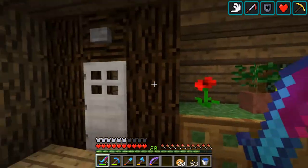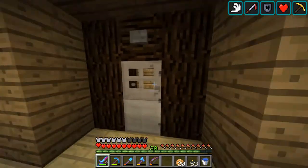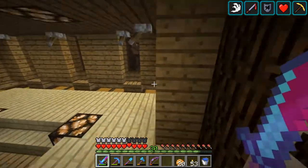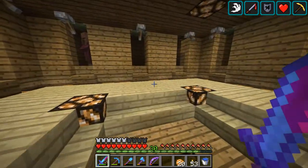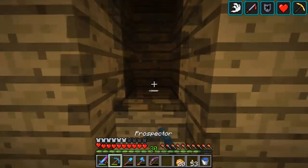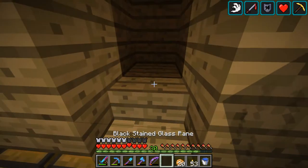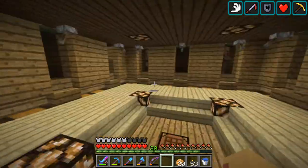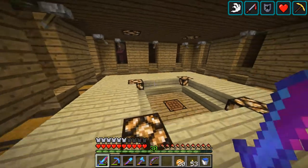Over here we've got our village trading center with hidden lighting, double buttons with iron doors to get in. I was a complete idiot when I set this up — I did not realize this was like level 7, so I had an amazing mending book villager who died, and other amazing villagers died, just because I messed up with the lighting slightly.